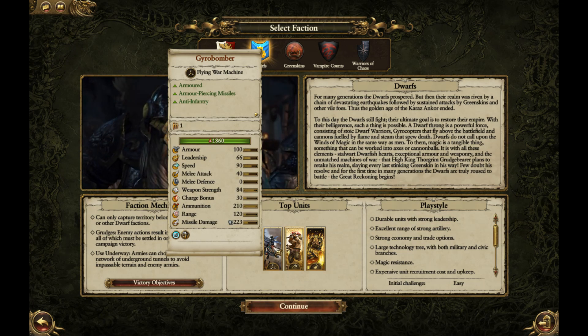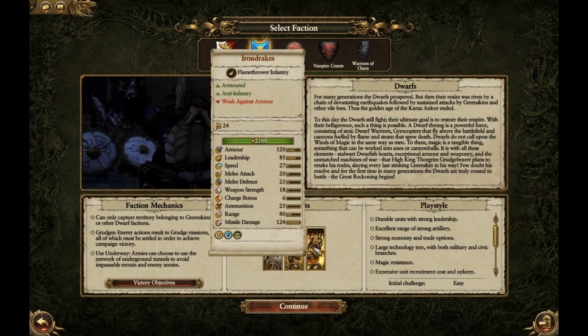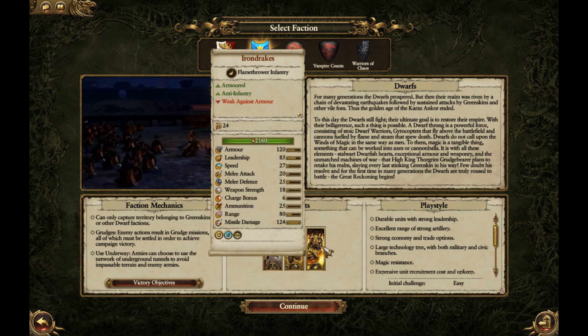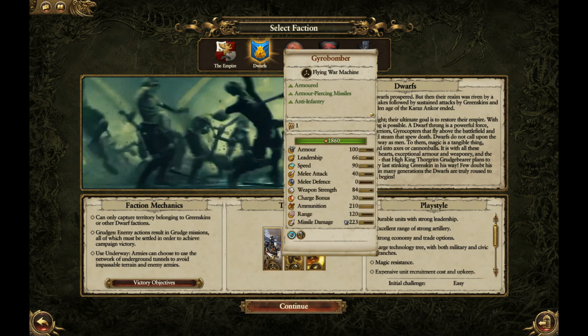Top units are the Gyro Bomber, Slayers, and Iron Drakes. So you have a ranged unit, a hand-to-hand unit, and a war machine.